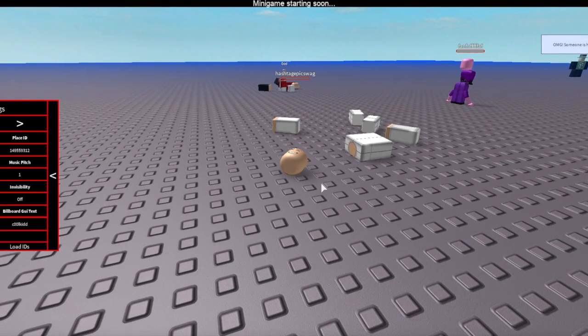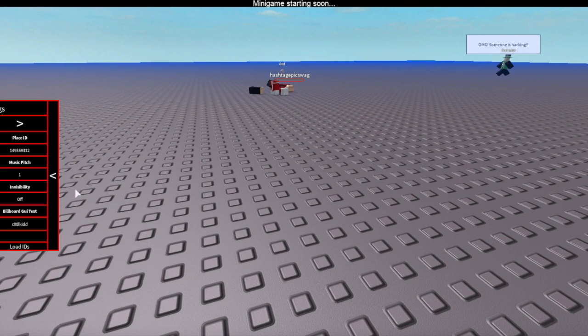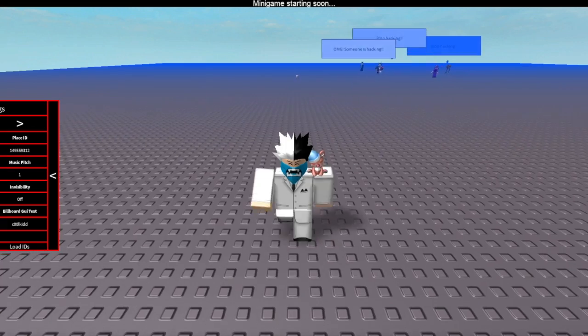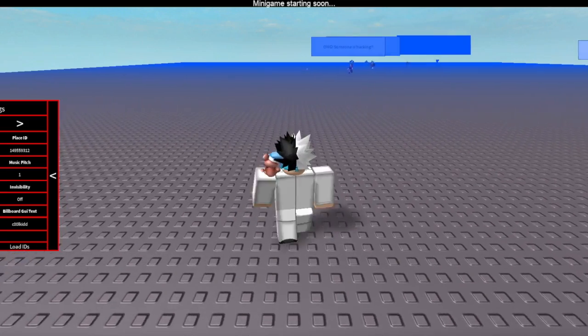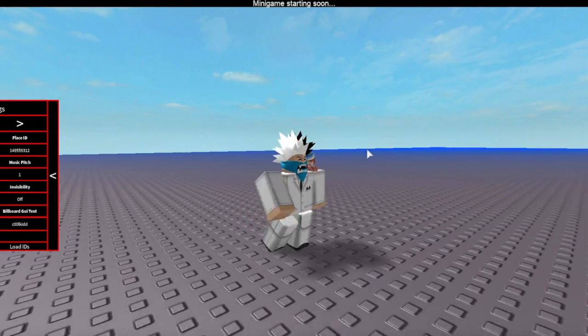Basically what I'm going to do is set my walk speed so nobody can get me, because there are weapons in this game and you've got to get away from everything. Also, you can make music and set the skybox — basically the area around you.